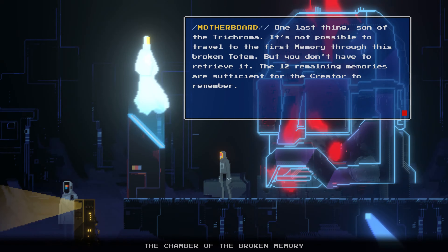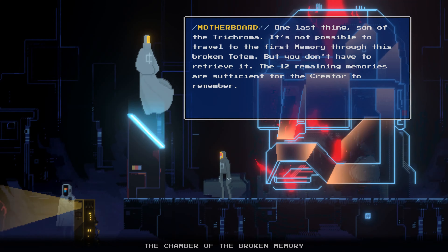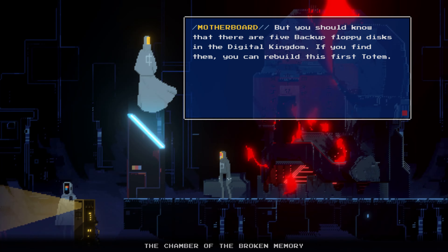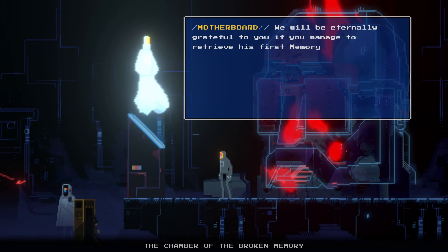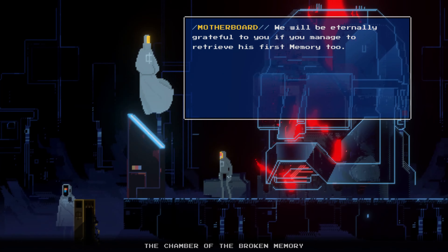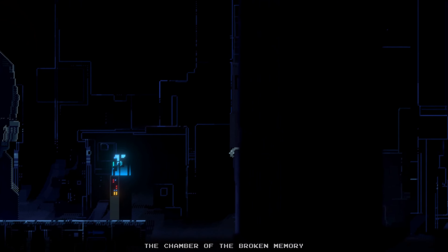Oh, one last thing — son of the trichroma! I like that. It's not possible to travel to the first memory through this broken totem, but you don't have to retrieve it — the 12 remaining memories are sufficient. But there are five backup floppy disks in the digital kingdom. If you find them, you can rebuild this first totem. So this is like a bonus thing — if we find the five disks, we can do this bonus content.